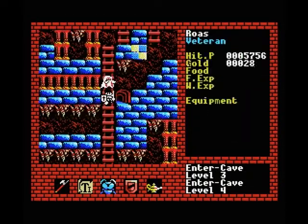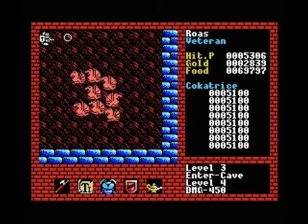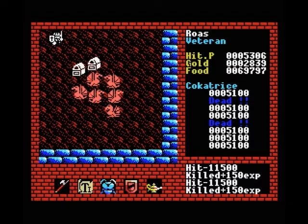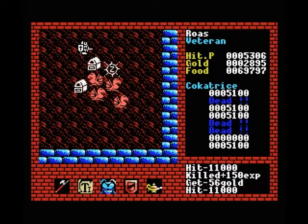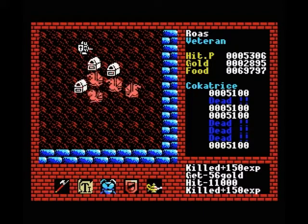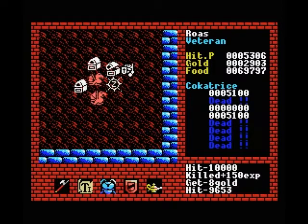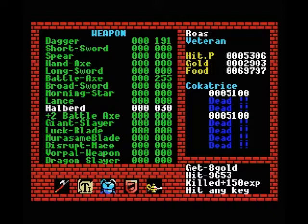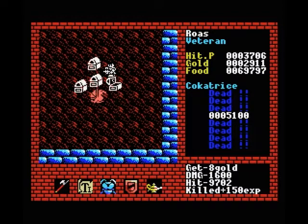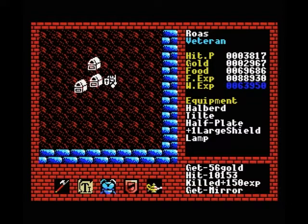Let's just find one more critter to kill here just to try out our new equipment — a cockatrice. Already our magic resistance is making a big difference. Those cockatrices were doing about 1500 or so damage with their spells and now it's only about 5, so definitely worth the investment. And the tilt — as you can see, 11,000 damage, and we haven't even gained any experience with it yet, so clearly a very strong magic spell. Now our halberd is going to be a slightly different story — it's slightly worse than the axe was, but that's just because our axe was extremely powered up; we had 255 maxed out experience with it. As our halberd levels up it's going to be much much better than our axe ever was.